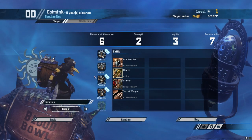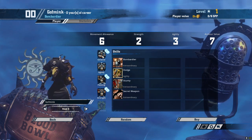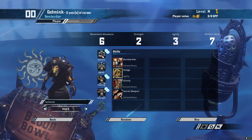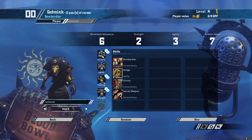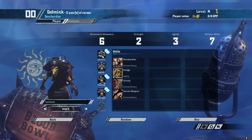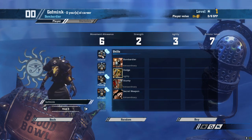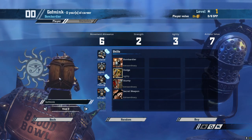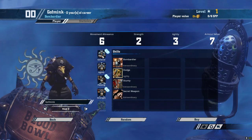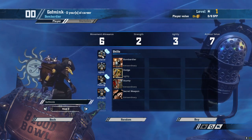A player that can come in handy in these situations is the Bombardier. You can get this as a player on your Goblin team right off the bat. There's also a star player that pretty much anybody can hire — Bomber Dribblesnot, I believe, is his name. He's probably around 100k or maybe a little bit less; you would get him in the inducement phase.